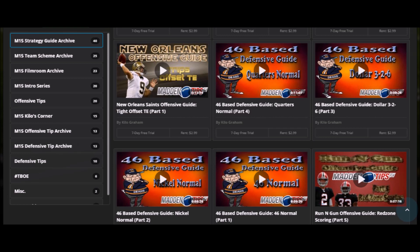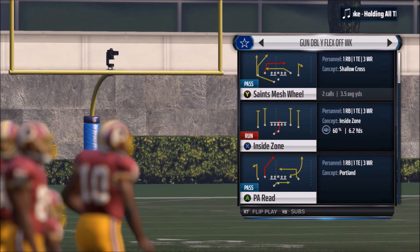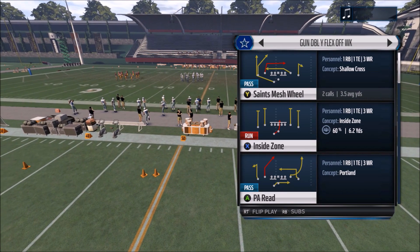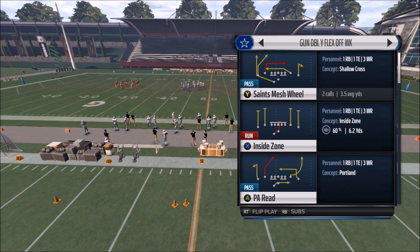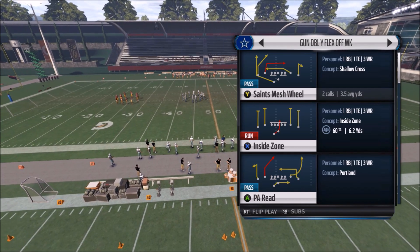This month I've been working on a New Orleans Saints mini scheme, and I'm going to try to do that every month — kind of focus on one specific playbook so you get an actual guide-worthy scheme each month. This is going to be a little free scheme to promo that. The formation we're going to be dealing with is Gun Doubles Wide Flex Offset Weak. The three plays are Saints Mesh Wheel, Inside Zone, and PA Reid.